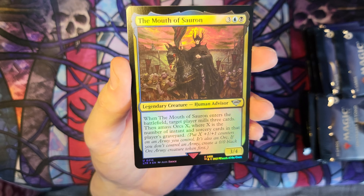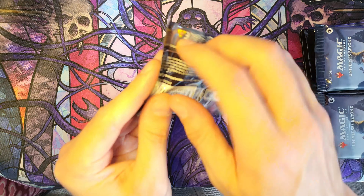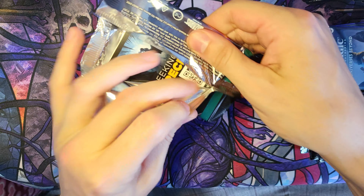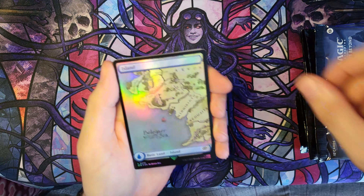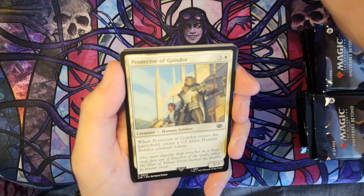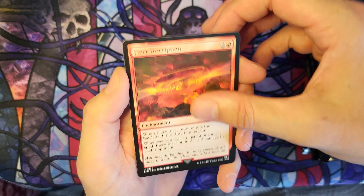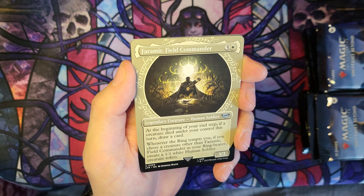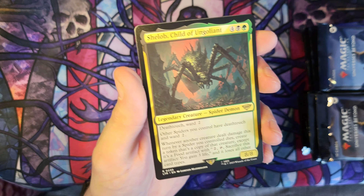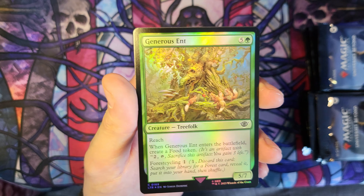And we've got a foil The Mouth of Sauron. So one big hit there with Aragorn. Still looking for Gandalf the White — another one I'd really like to see, I'd love to make a commander deck with him, a mono white commander. I don't have any mono white commanders. Ring Sight. Fiery Inscription. Bitter Downfall. A Showcase Faramir Field Commander. And Shelob, Child of Ungoliant — another nice commander for a spider deck. And foil Jenner Ascent.